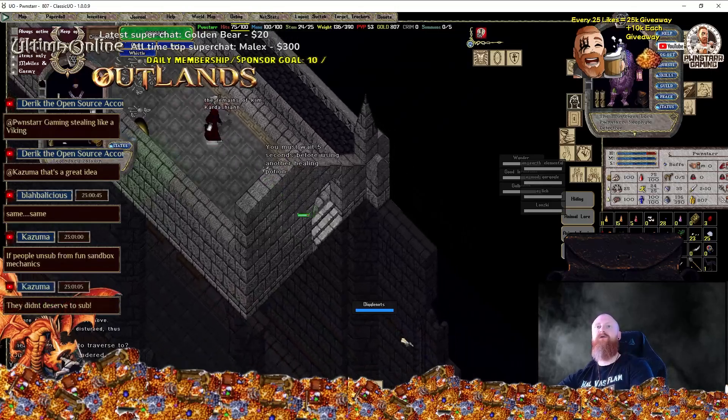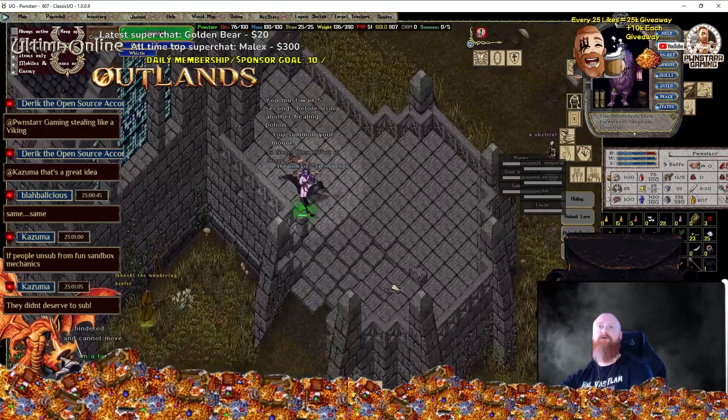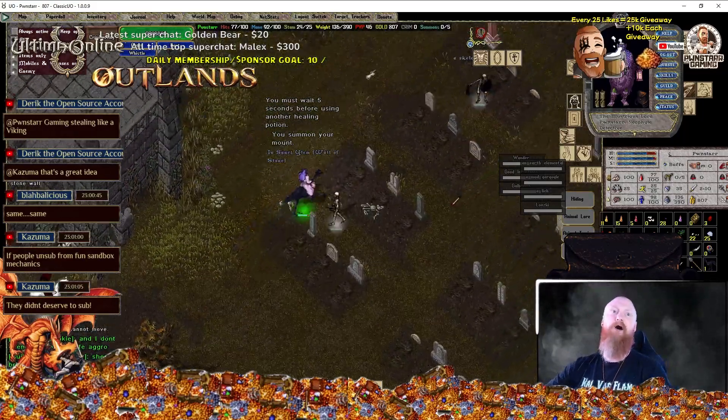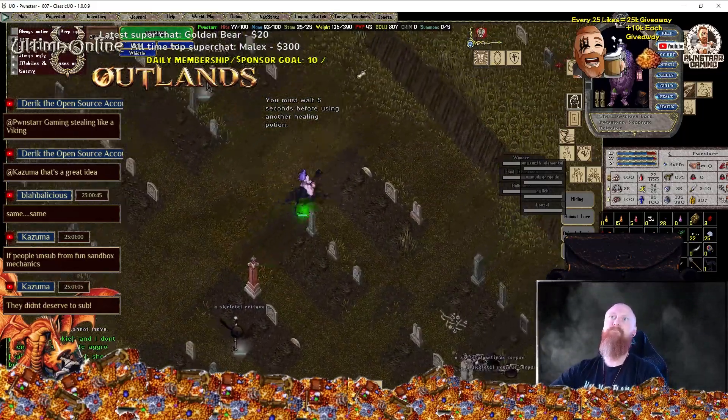Something to note as well: most PKs are feared, and immediately people run from them. So if you turn and fight them, there's a good chance it will catch them off guard and you could best them. So seriously, next time you start getting attacked by a red PK, go into war mode, double click that guy, and just stay on him. Just do not let him out of that one-tile range. Just keep bashing away. You'd be surprised how many fights you actually will win.